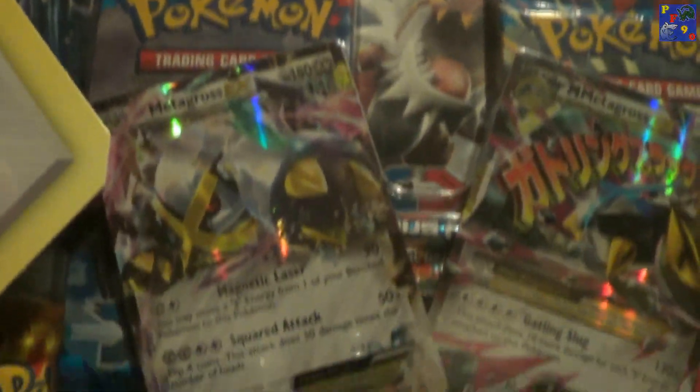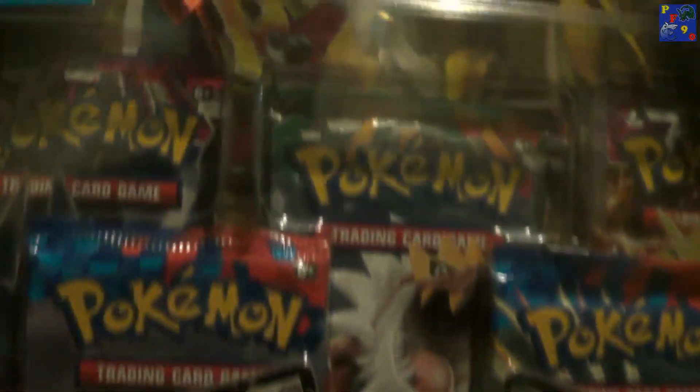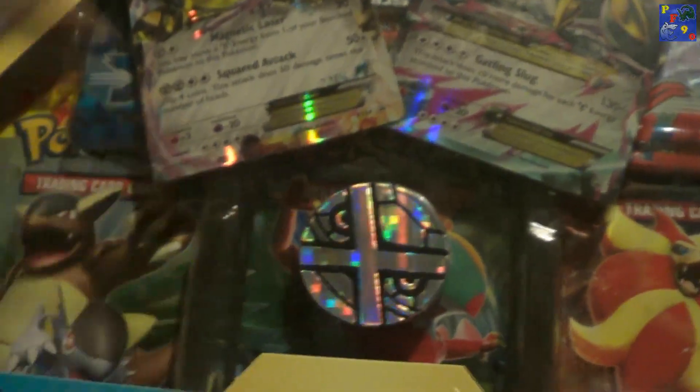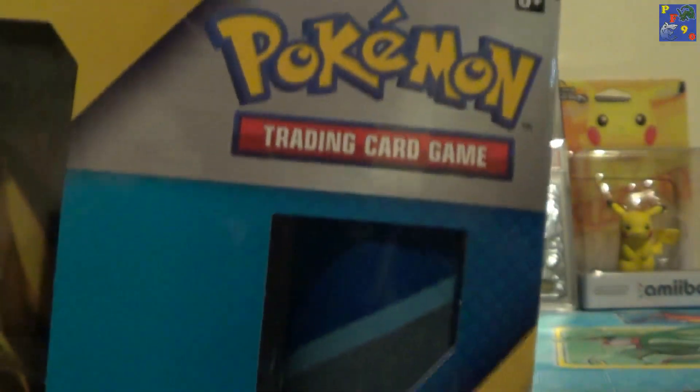You get two of every booster pack that's been released from X and Y so far — two X and Y base, Furious Fists, two Flash Fire, and two Phantom Forces. You also get that really cool-looking Metagross coin and a Playmat, which is hidden behind here.